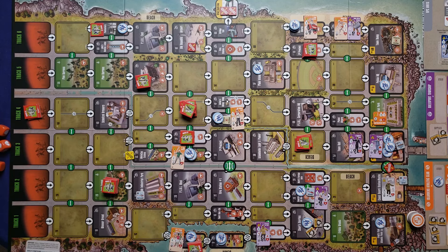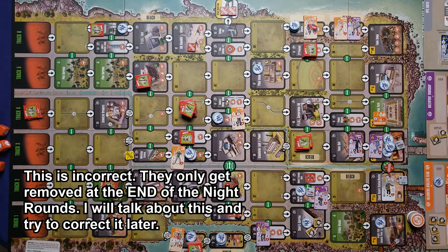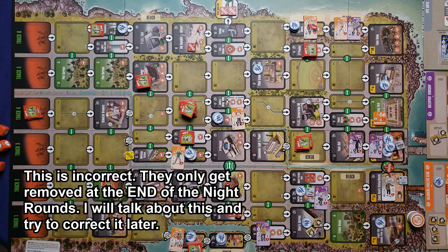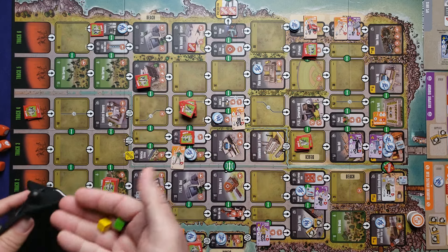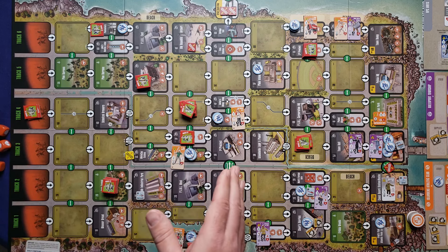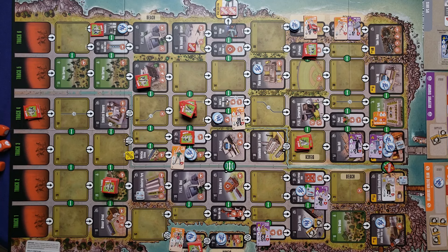That ends the round. We replenish locations by removing exhausted markers, regenerate mutations — there are none — and draw two cubes from the bag. We get one yellow and one green, increasing the biohazard level by one to level one. It takes 17 to lose the game so we're fine. We put all tokens back and start the next round.